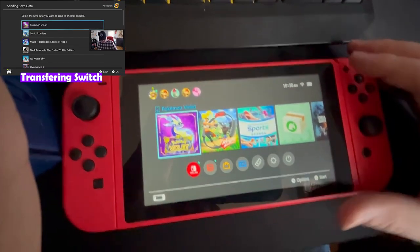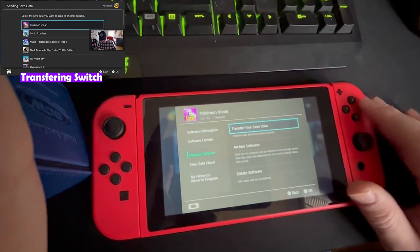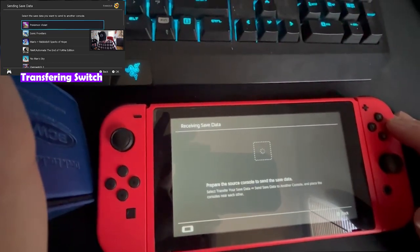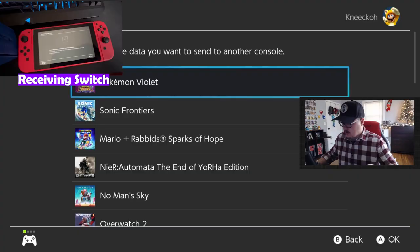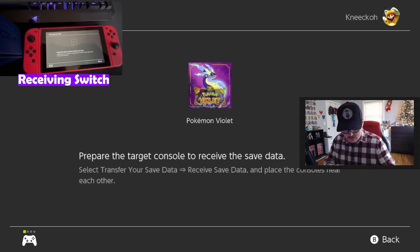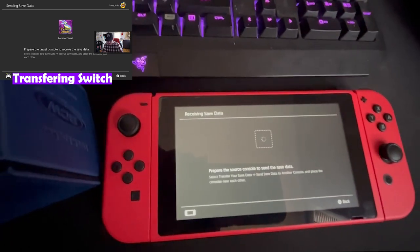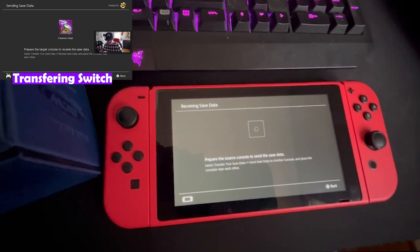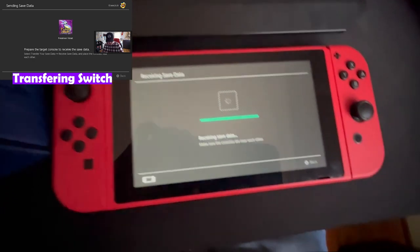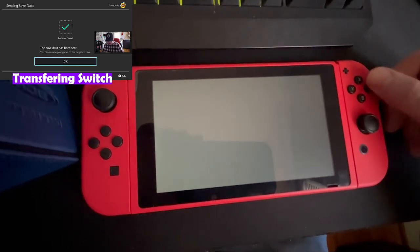On the other console, you're gonna follow a very similar process. You're gonna go down to 'Manage Software' and go to 'Transfer Your Saved Data.' Instead of send, obviously, we're going to receive on this console. Now it's searching, so you can go ahead and click on the other console, click the Pokemon Violet data, and hit send. They're gonna link up, and as you can see, I'm receiving data on the secondary console. Transfer complete.